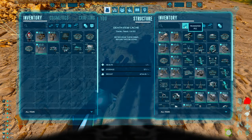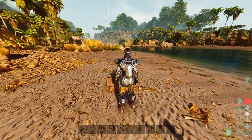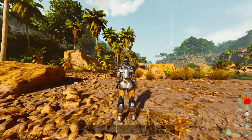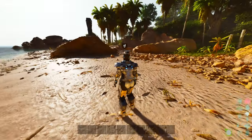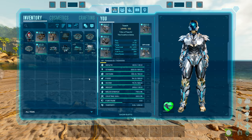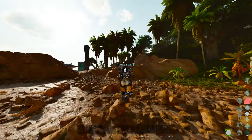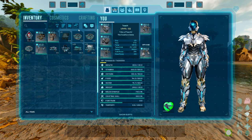Right now I have totally encumbered myself, so I should not be able to walk. However, with the tech pants, as long as they have an element inside of them, you can hold the control key and still move even when fully encumbered — even when your inventory is completely maxed out with metal. So if you are over-encumbered, you can still carry anything when you have access to your tech pants. That's very useful, because without them you'd just be stuck in place unable to move.